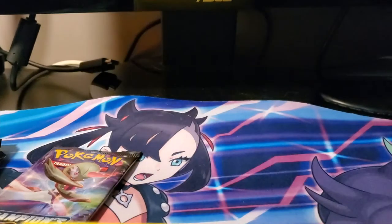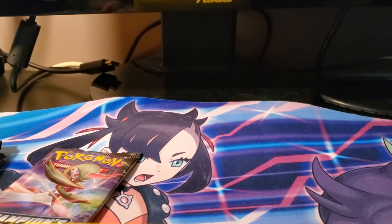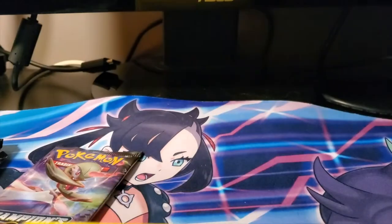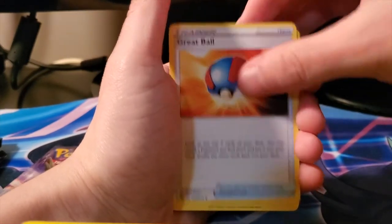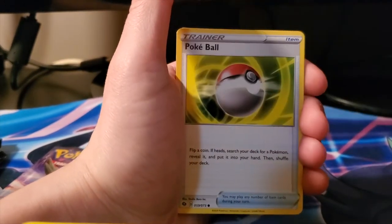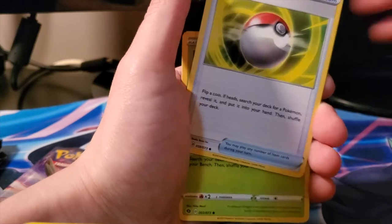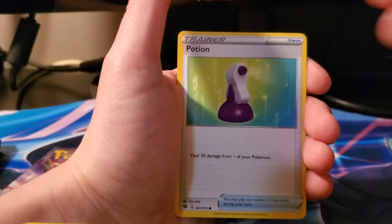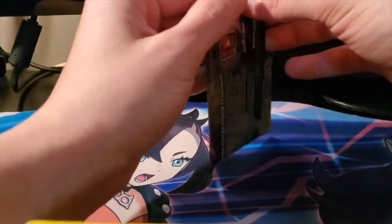On to the next pack - these are opening really smooth as butter, which I like. I don't like to struggle with these packs. We start off with a Dark Energy, Great Ball, Pokemon Center Lady, Team Yell Grunt. Got a Pokeball, Weedle, Kakuna, Beedrill, Wobble reverse, and a regular holo Professor's Research.